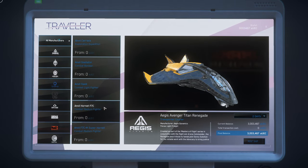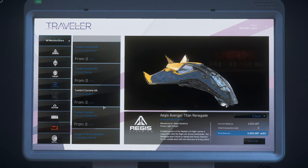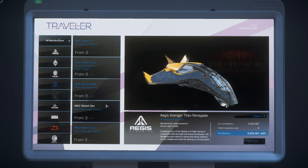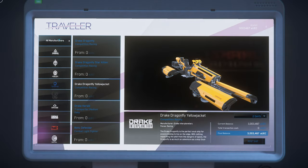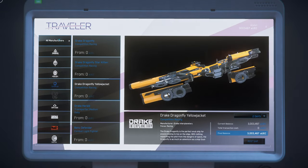If you want to go to this convention for Drake, the Defense Con, it is at the Spaceport in New Babbage on Microtech. So if you really want to go check it out, I would 100% tell you to go check it out.